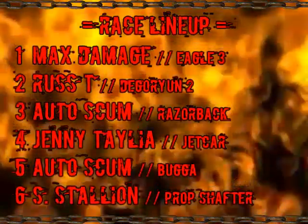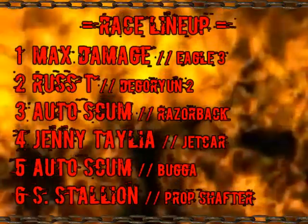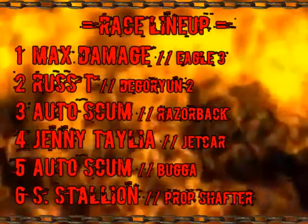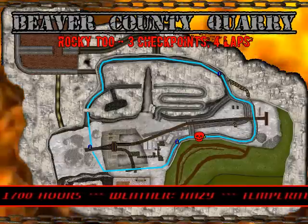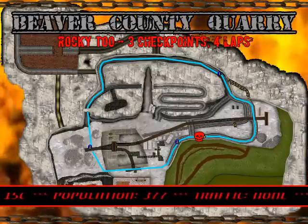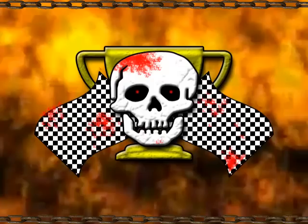As introductory races go, a bit on the boring side. Let's move on to the next race right away. Here's the lineup. This race will take place in the Beaver County Quarry — a three-checkpoint, four-lap race nicknamed Rocky II. Beaver County Quarry consists of small ravines, canyons, and the occasional hairpin corner. Let's get it on.